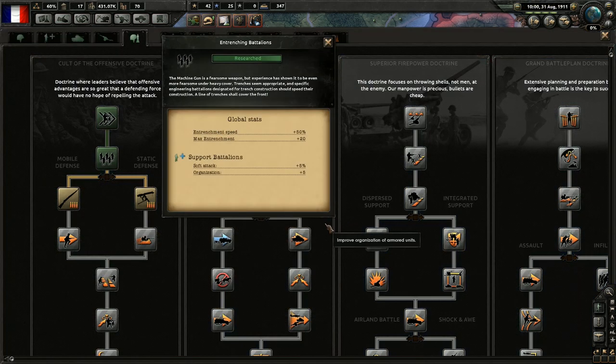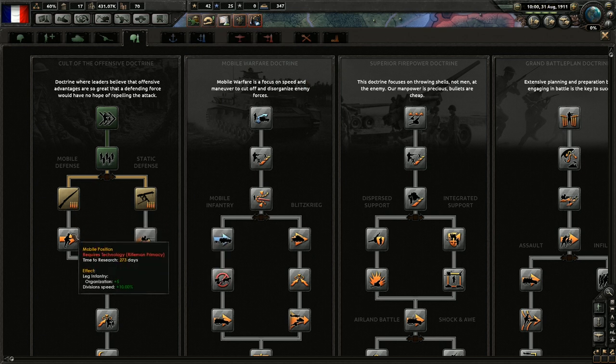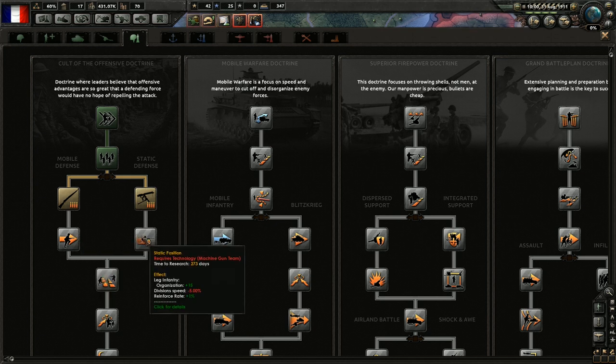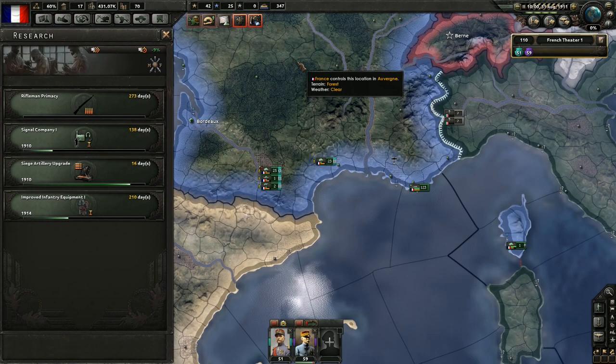Research is done, so let's have a look. What do we want next? Hard attack, soft attack — but then we've got division speed and organization bonus, or organization and reinforce rate bonus. Minus 5% division speed — I don't like that. Let's go for soft attack and mobile position. Sounds good.